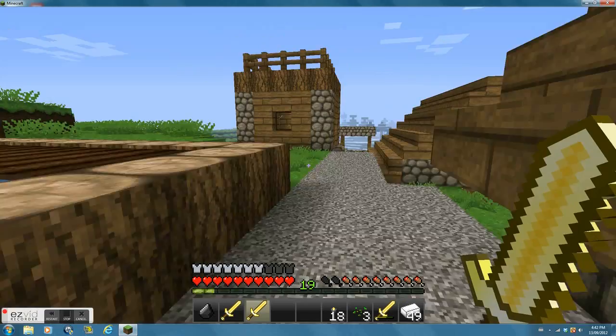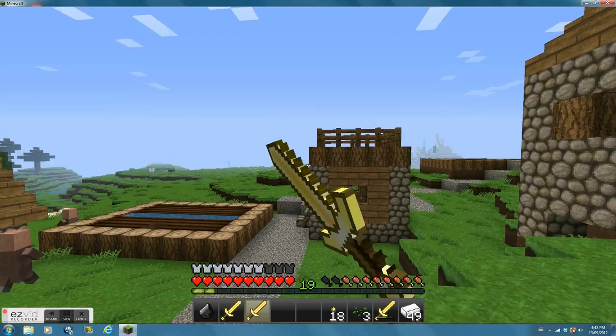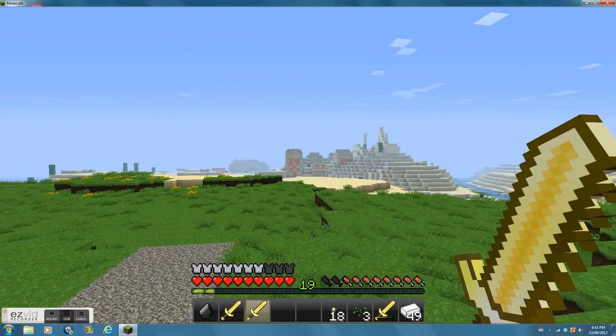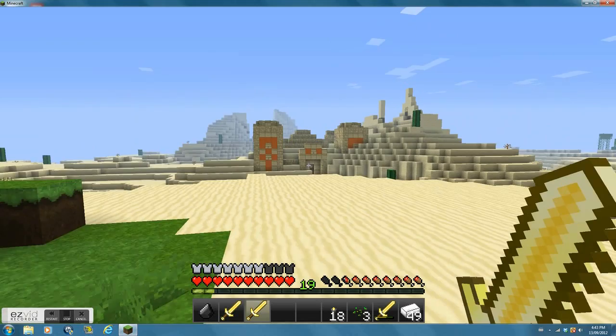I'm just gonna rebuild the whole thing — but never mind, I'll give up. I don't have the supplies right now, it's all in my chest. That desert temple or whatever it's called — that's what I got. I think there were three diamonds in there, and I made a diamond pickaxe, which is in there. I went mining in a mine that's actually right over there.